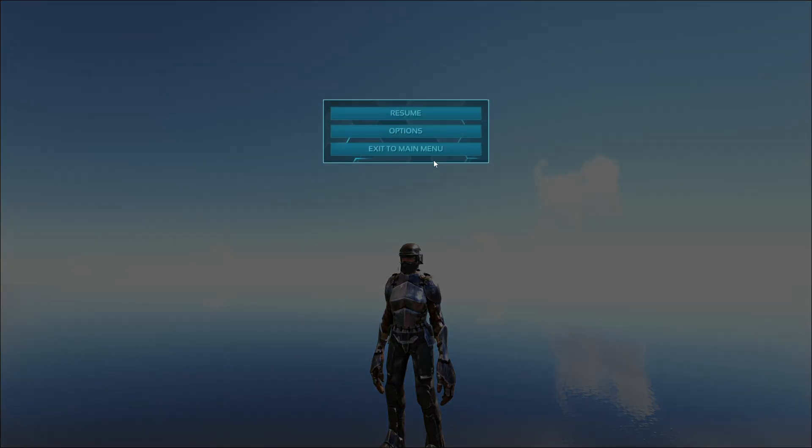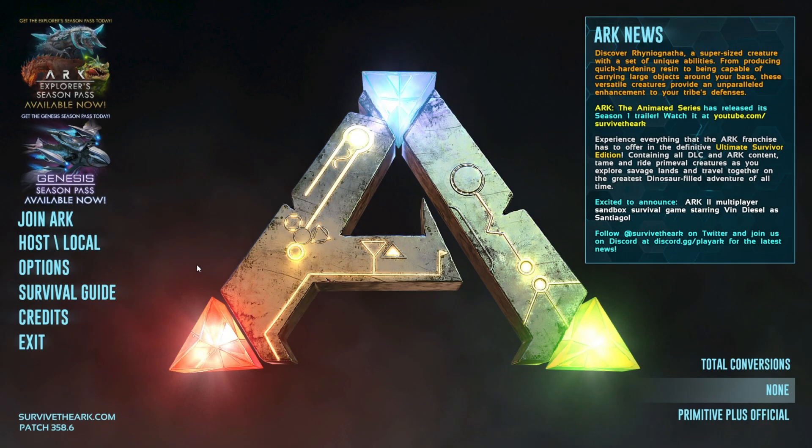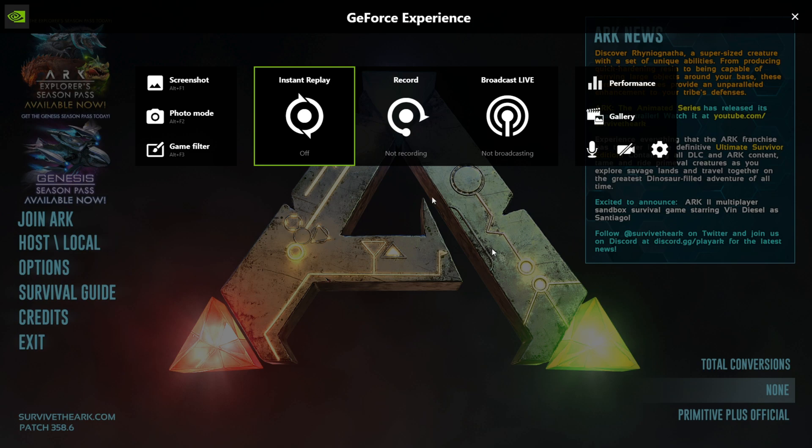All right, today I'm going to be showing you how to do a thumbnail in ARK: Survival Evolved. The first thing you're going to need is a GeForce or Nvidia graphics card, because you're going to want the GeForce Experience app. When you Alt+Z, the GeForce Experience will pop up and you'll see Photo Mode right here.